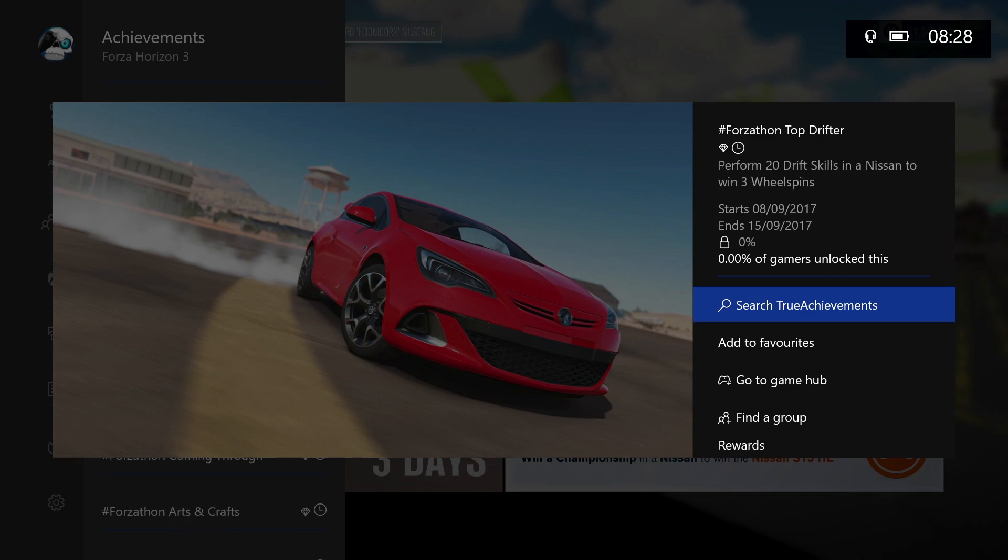While we're at it we might as well do Top Drifter — perform 20 drift skills in a Nissan, however you want to pronounce it, to win 3 wheel spins.